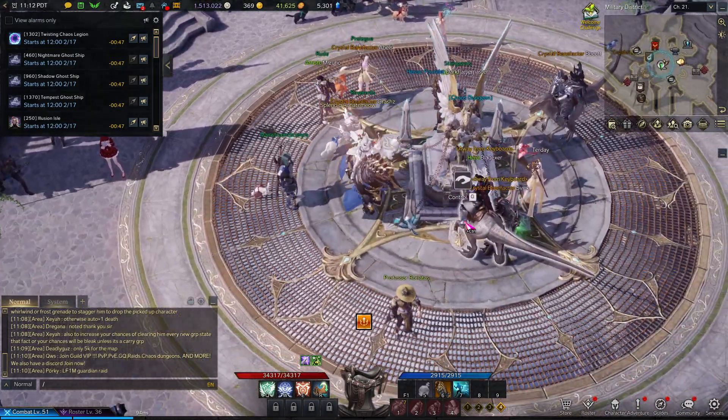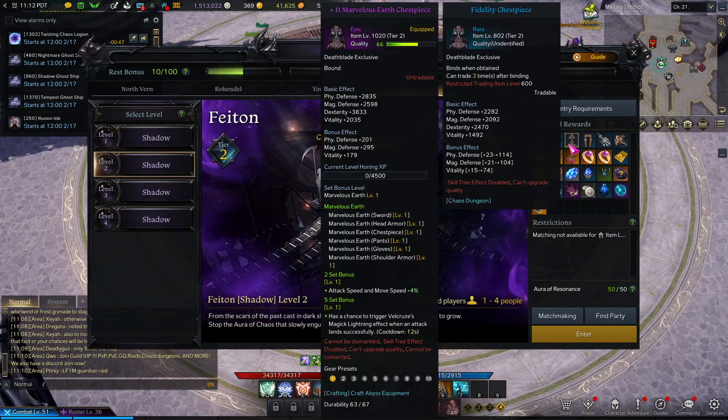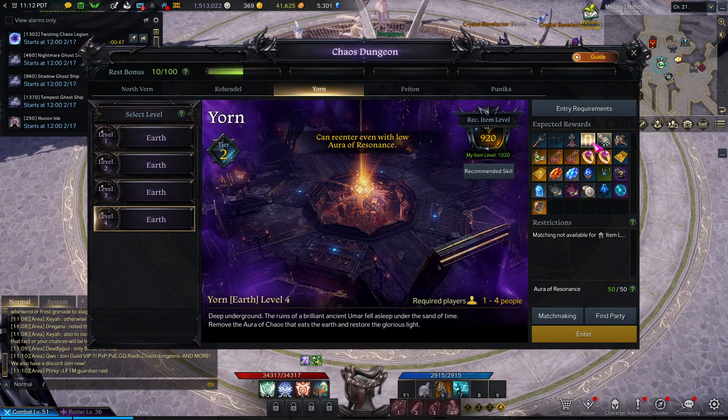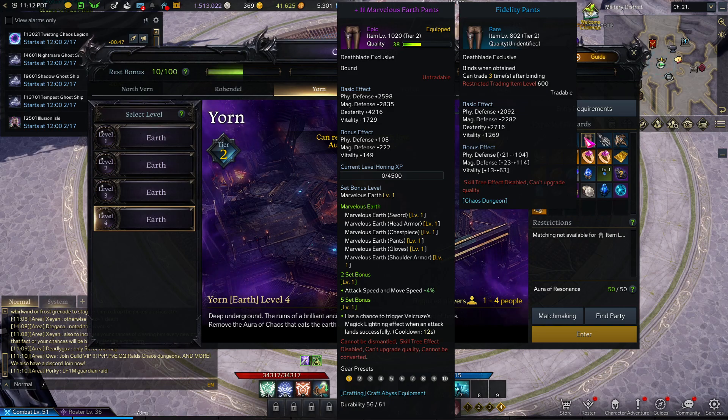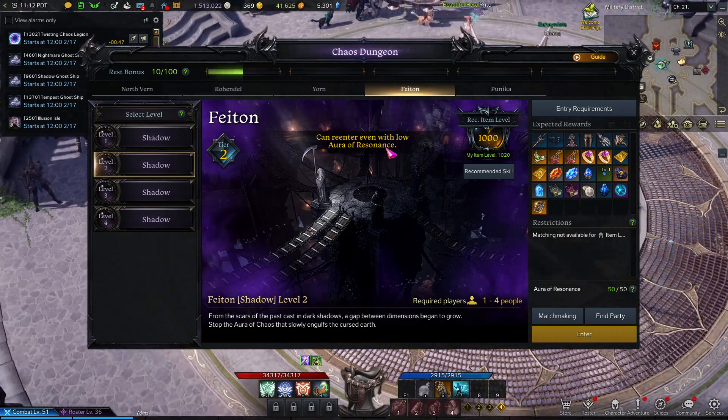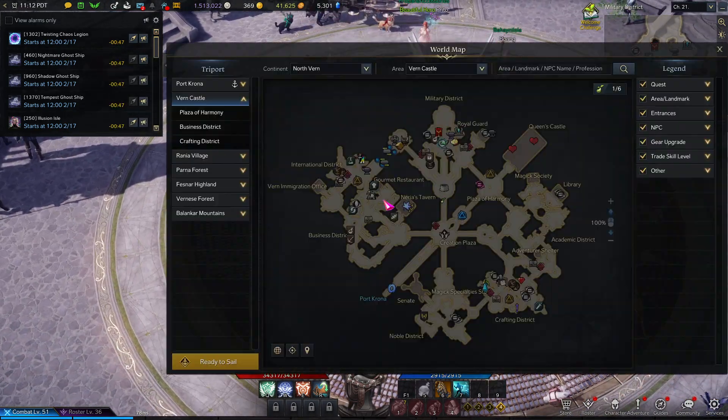First thing you want to do is come to the chaos dungeon and grab your gear from the Yorn chaos dungeons. Hopefully you get both of them — sadly if you don't, you'll just have to wait another day, which sucks but it's not the end of the world.